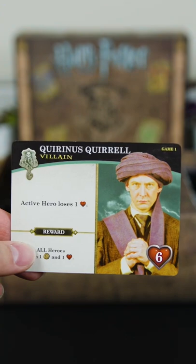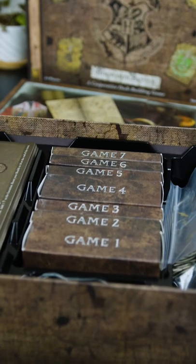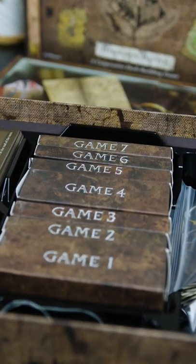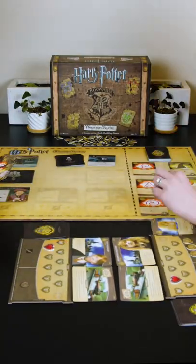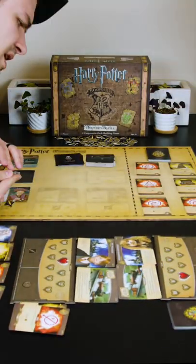All players work together to take down the villains of the current year. Each game represents a different year at Hogwarts and gets progressively more difficult with each play. This game certainly has a legacy feel to it, with each year adding new cards, rules, and villains to defeat.